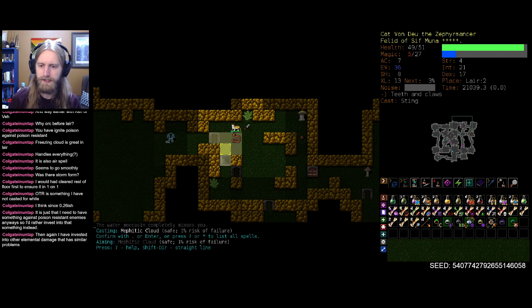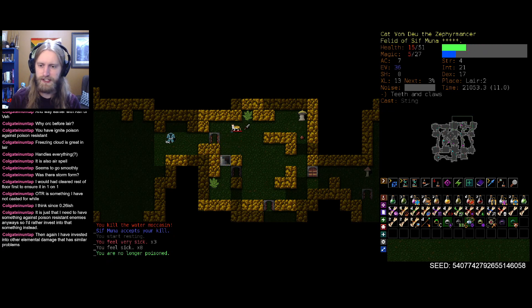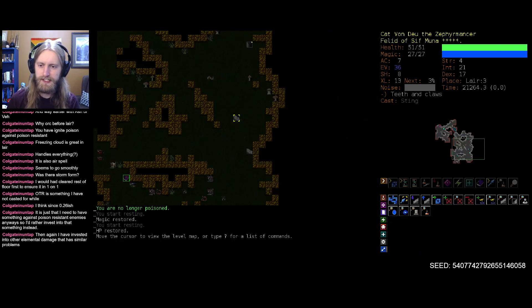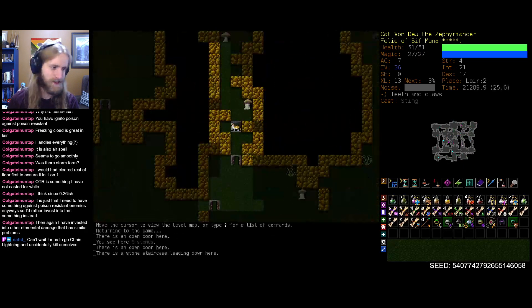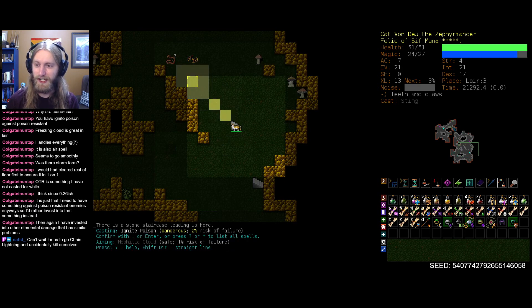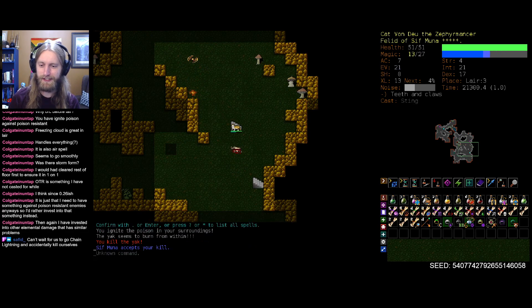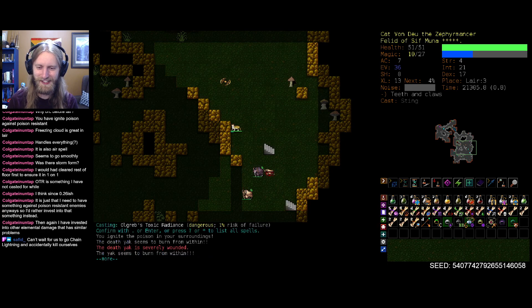Perfect. Let's hope for some good cloud placement — we get it, and we burn this son of a gun to the ground. Wonderful. Not too shabby. These other stairwells are still a little bit dangerous — lots of friends. Can't wait for us to go chain lightning and accidentally kill ourselves. I've not cast chain lightning a single time, so I have no idea how it works.